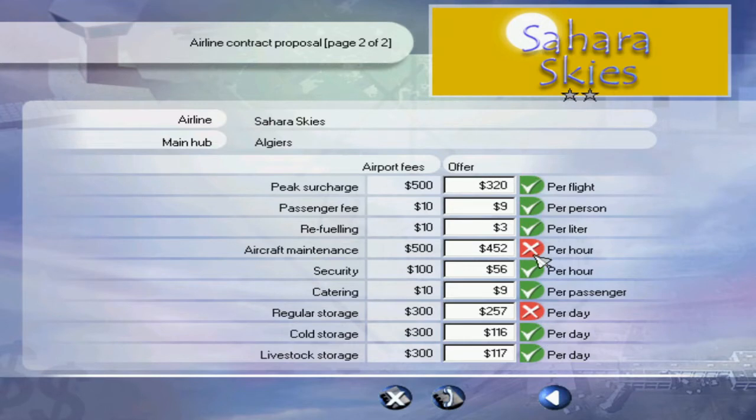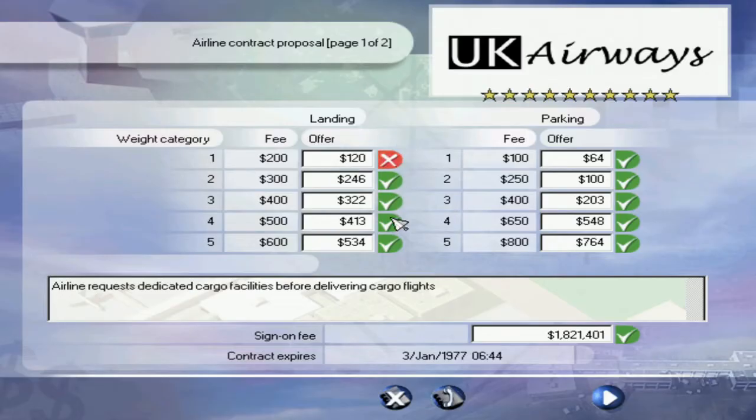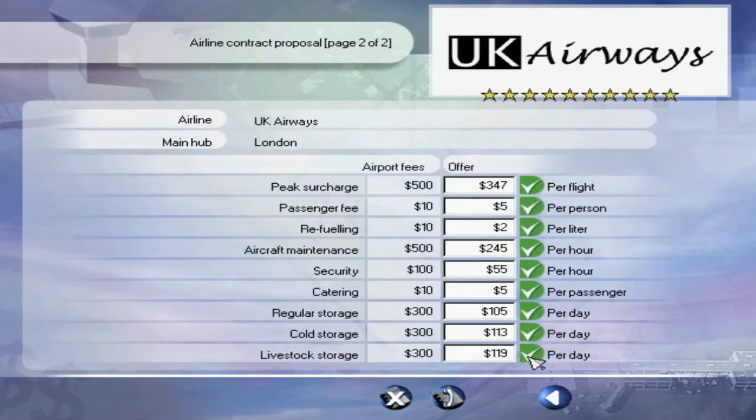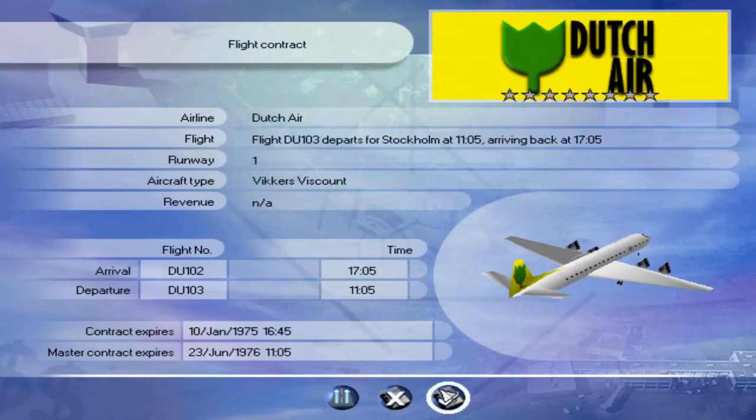While you were away, I also had a few more contracts come in. As you can see, some I'm accepting, some I am sending back for additional. This is the weird airline that only wants cargo flights, which I will be more than happy to allow for.